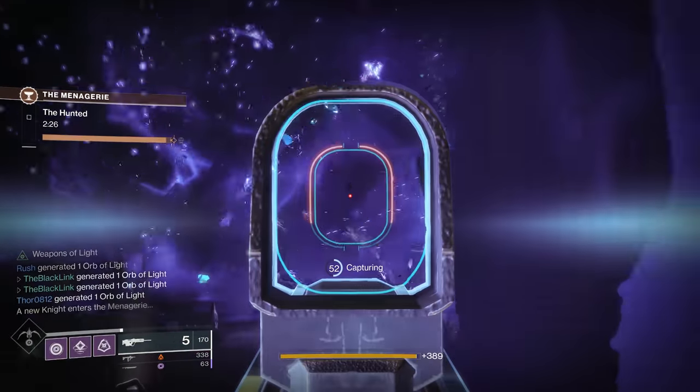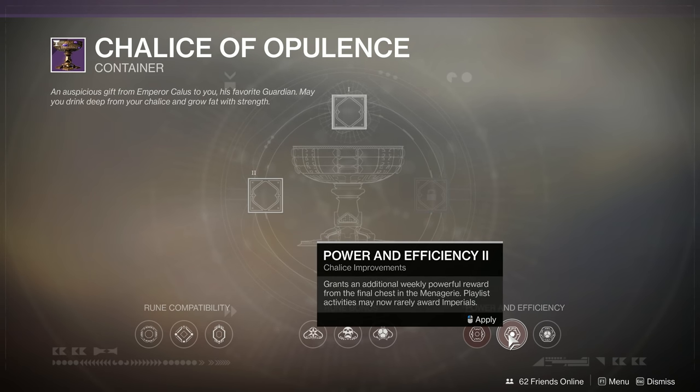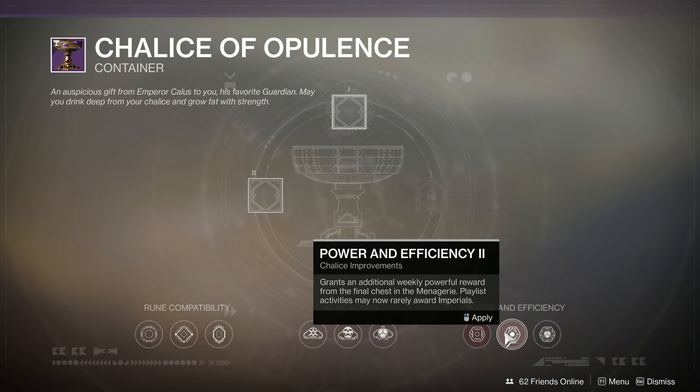The upgrade in question is Power and Efficiency 2. This upgrade grants an additional weekly powerful reward from the final chest of the Menagerie. But also, playlist activities may now rarely award imperials — that's the big kicker there. Getting the double powerful reward from Menagerie is good enough, but with this upgrade you can earn up to 500 imperials just by running activities in your favorite playlist, whether it be Gambit, Crucible, or Strikes.